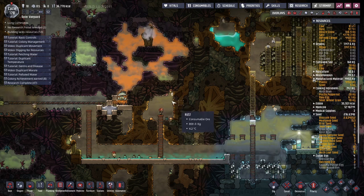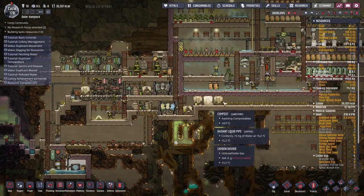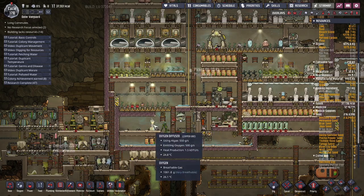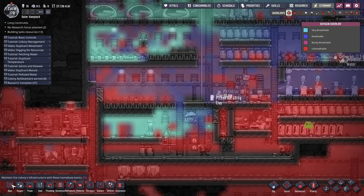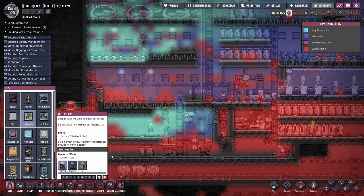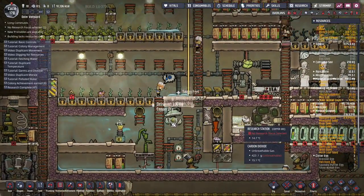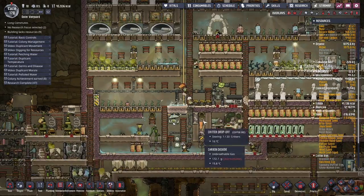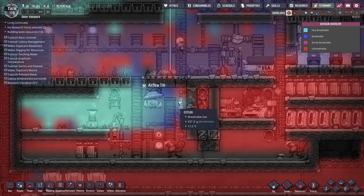Oh come on, somebody give him the algae. Well this is awkward — I got the algae required, but there we go. This is producing what we need, but it's burning a lot of algae. They are doing it. We got a little pocket of food oxygen here which is making things quite nice.